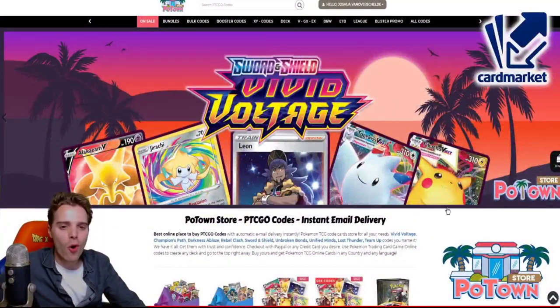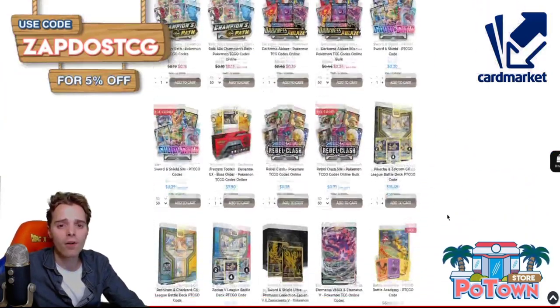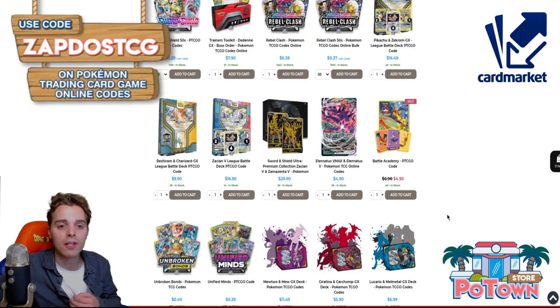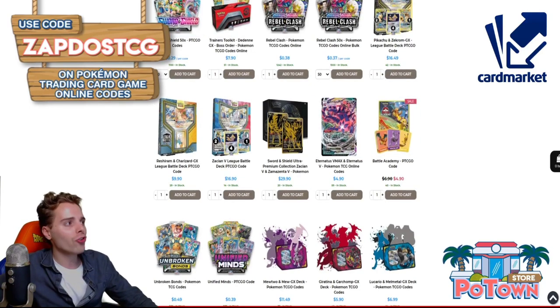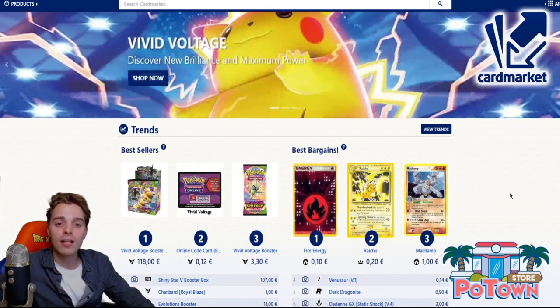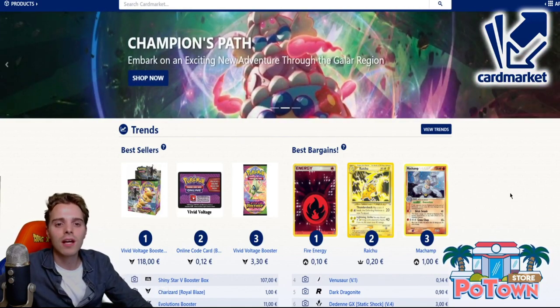This video is sponsored by PotownStore.com, the best place to get yourself some TCGO code cards. They have a huge variety of codes on their website, reaching from Eternatus, Zacian, League Battle decks — you name it. Use the coupon code ZAPDOSETCG for 5% off your next order. Also this video is sponsored by CardMarket.com, a European platform used every day where you can sell and buy cards from people all across Europe. Check the website out using the affiliated link in the description below.